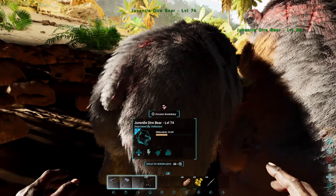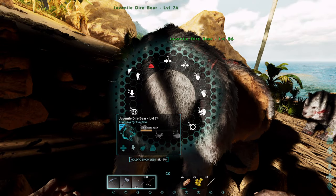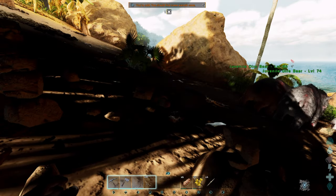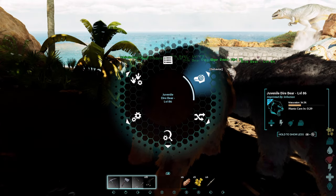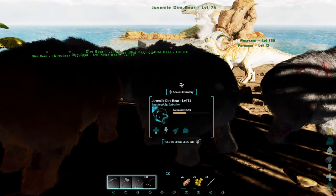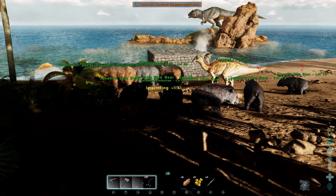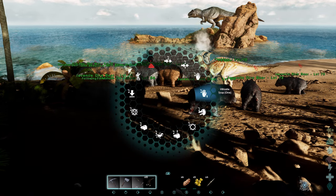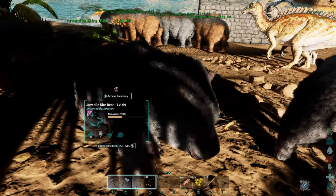The third emblem — an arrow with a raptor walking — means it wants to go on a walk. As long as you have the behavior set correctly with the walking distance on the lowest setting, you can walk it no problem. Just whistle follow one and there you go. Sometimes it'll make you walk it around a little bit, sometimes you'll get it right off the rip. Then whistle it to stop and you're done.